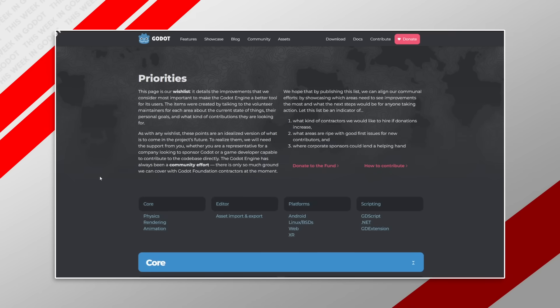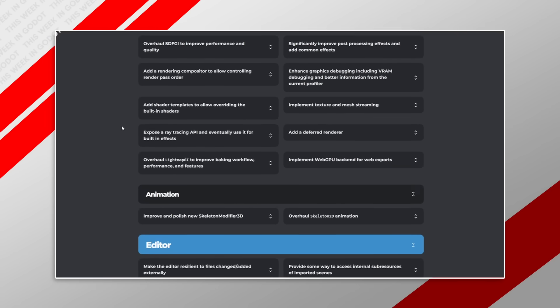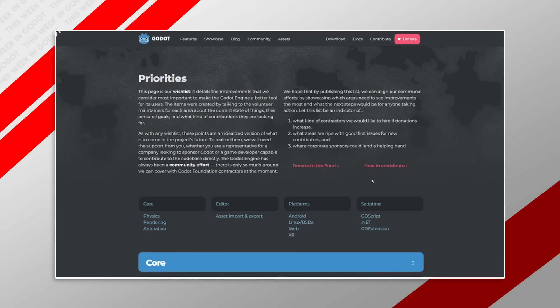That brings me to the next webpage of interest. The Godot engine website recently released a priorities page. What this page does is provide a huge wishlist of things that the community wants and that the developers want to work on. It focuses into categories: core with things like physics, rendering, and animation; the editor; and platform-specific changes. Within each category, you have a change they want to focus on — for example, within physics, integrate Jolt as the default 3D physics engine. You'll find juicy things like adding a deferred renderer like Unreal or implementing GDScript refactoring tools. There's also an area at the top about how to contribute.